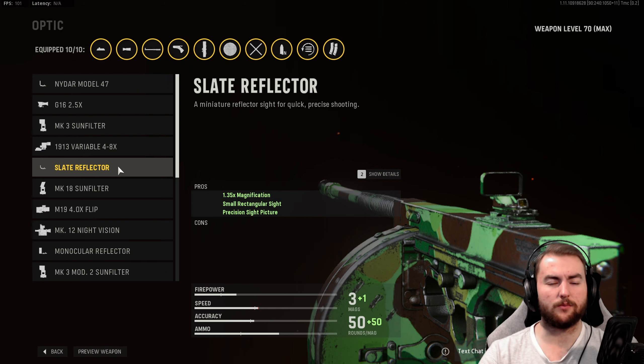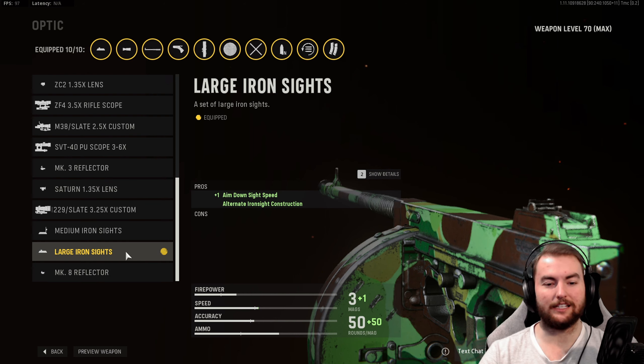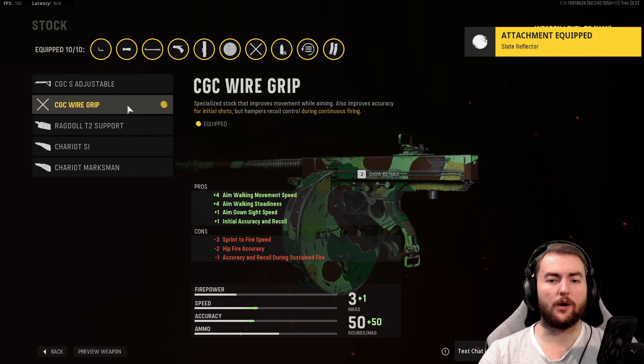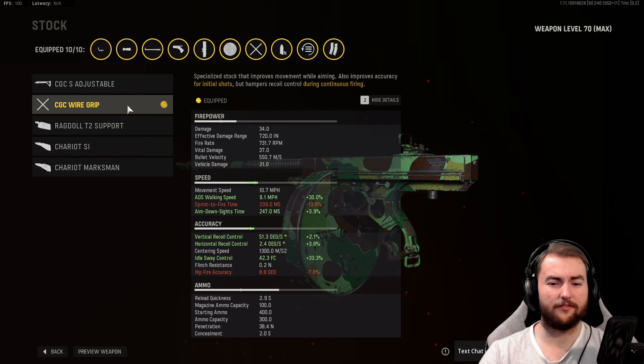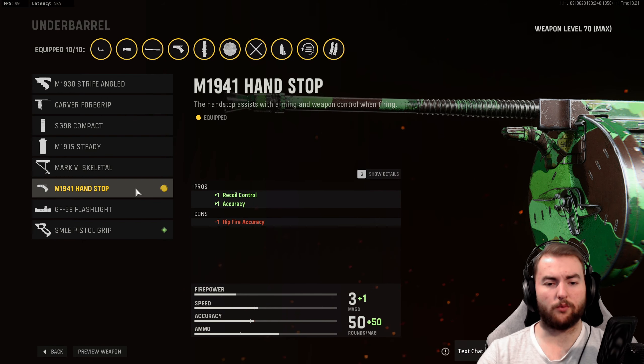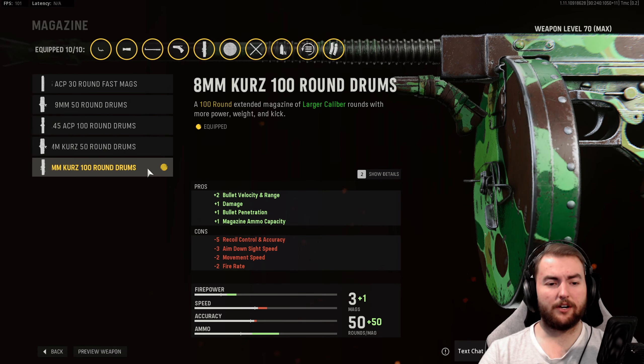For the optic, you can take one of two options. If you want to fight at medium distance, take the Slate Reflector for a very nice clear sight picture. If you can handle the up-close iron sight, the large iron sight is very clean and gives a little boost to aim-down-sight speed. We're going with the Slate Reflector for slightly medium distances. In the stock, the CGC wire grip gives a 30 percent aim walking movement speed boost. In the underbarrel, the M1941 handstop adds accuracy and recoil control to keep us on target.